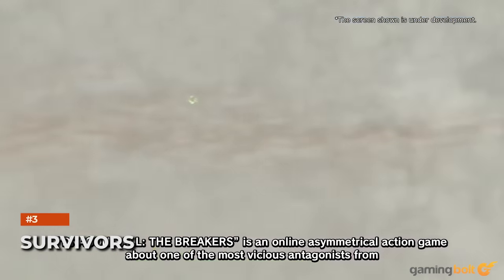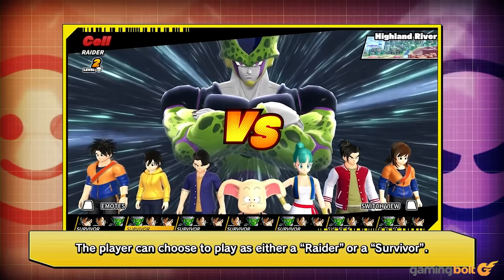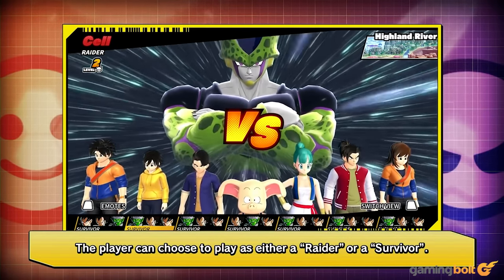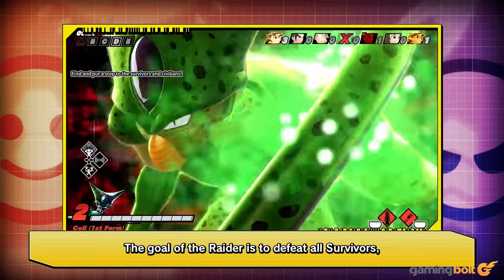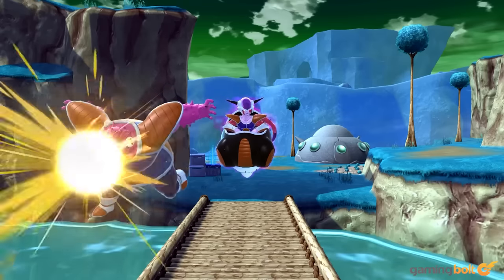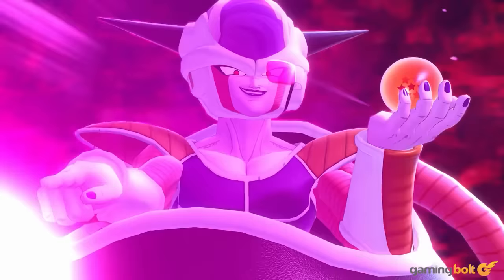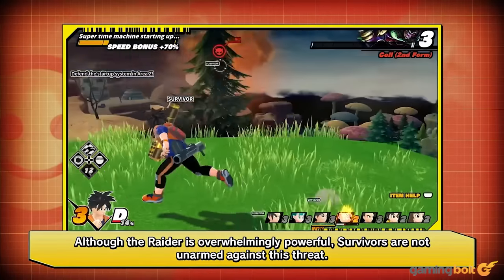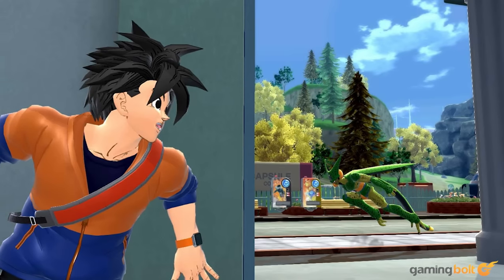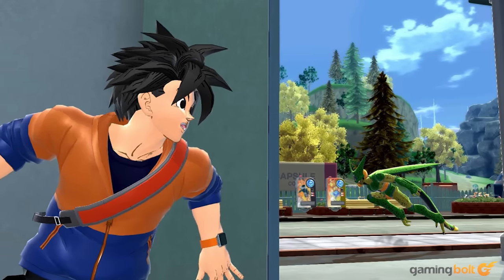The survivors consist of two familiar faces, Bulma and Oolong, accompanied by an earthling male and female. Each survivor lacks powers like Goku, Vegeta, Gohan, and Piccolo. Instead, they must rely on items, skills, stealth — including hiding behind walls, Solid Snake style — and their general cunning to defeat the raider.